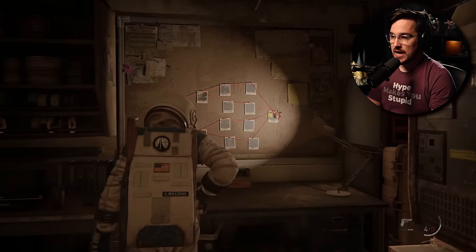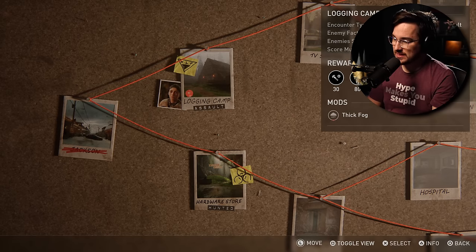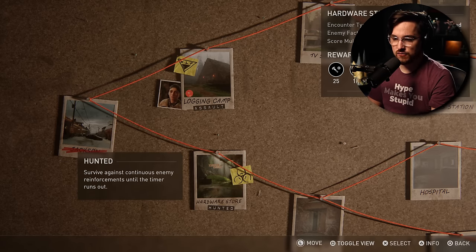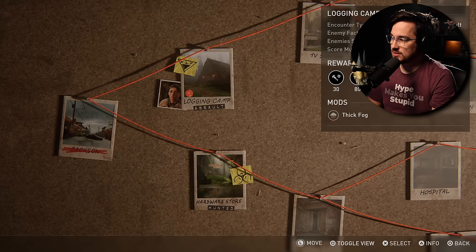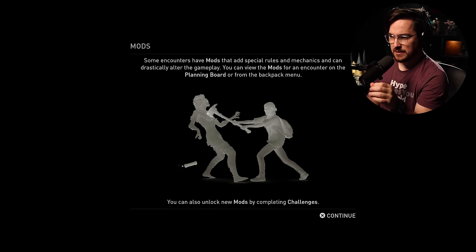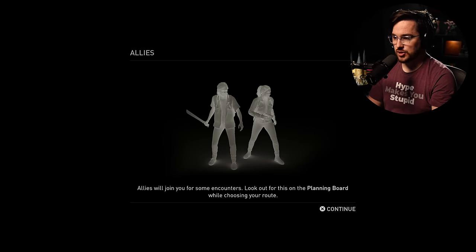Now we have the chance to try one of two options. One is a logging camp in thick fog with Dina listed as an ally. The other is a hunted mode where you survive against continuous enemy reinforcements until the timer runs out. With the fog effect, that could be interesting. As the game notes, some encounters have mods that add special rules and mechanics that can drastically alter the gameplay. Dina is going to join us for this one.